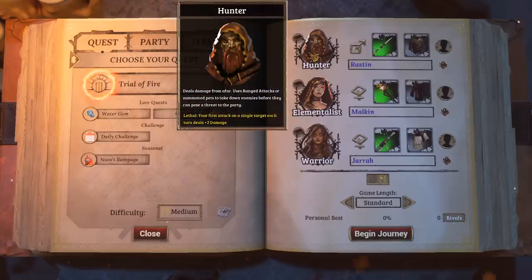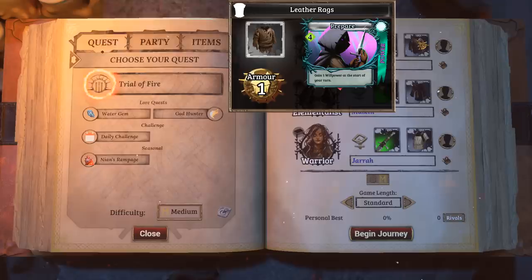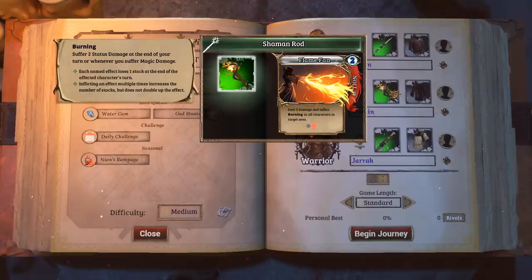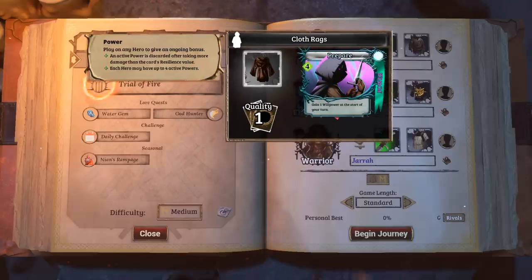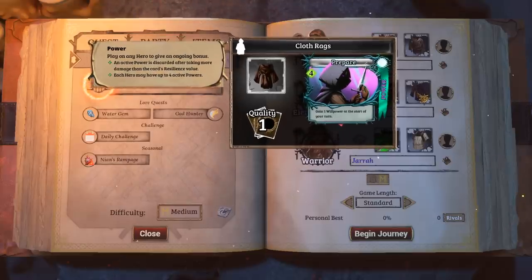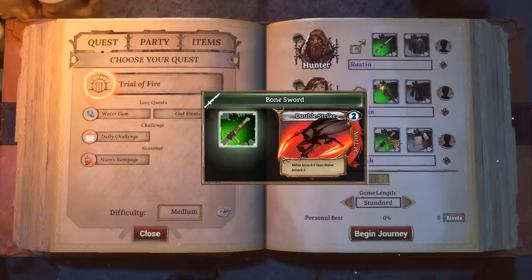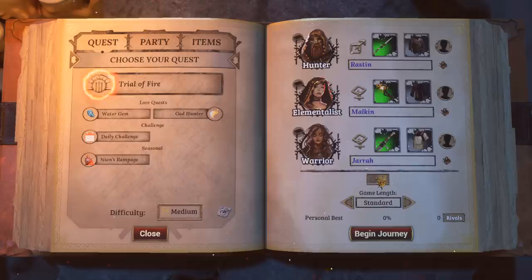We've got three characters ready to rock. We've got a hunter named Rastin — he's got a spear and some armor. We've got the elementalist Malkin; it looks like she's got a staff that belches flame all over the place — legitimately just like a government-approved firework on a stick. It's not even the fun stuff you buy under a bridge, it's the stuff from those huts along the highway. She's got some cloth rags on.